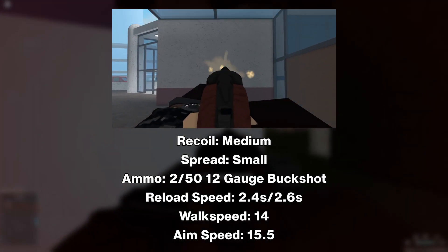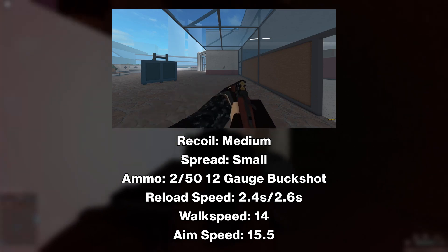It has 14 walk speed, which is average for shotguns, and a 15.5 aim speed, which is above average.